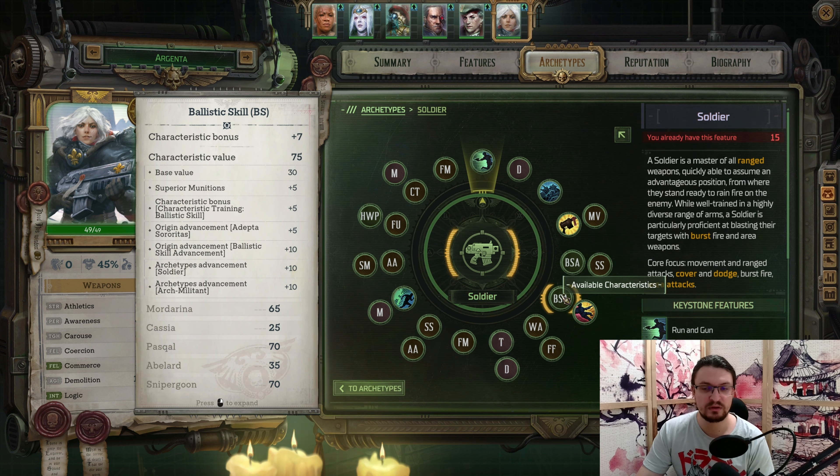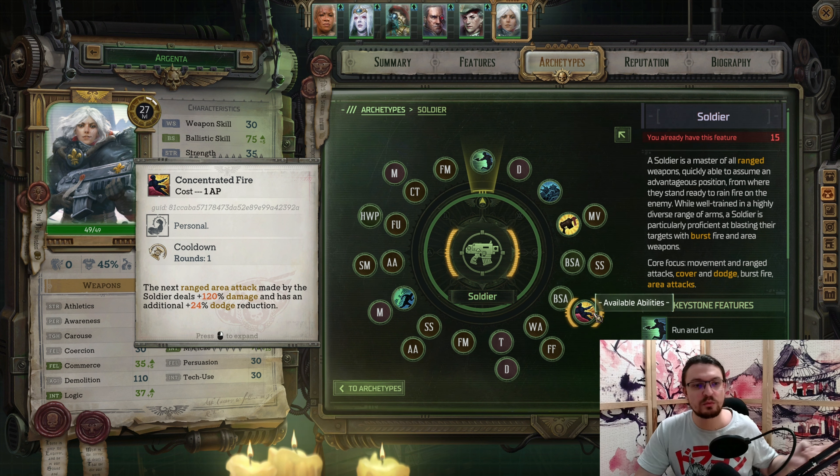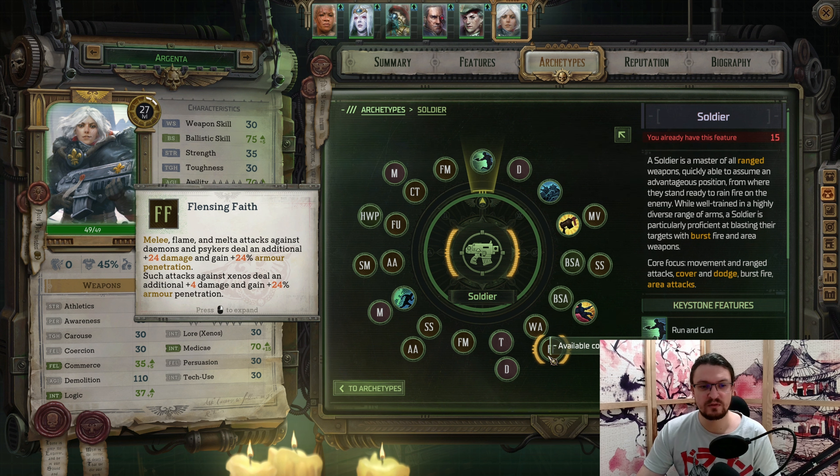Then pick up Ballistic Skill again. Get Concentrated Fire — this one is a massive boost to your damage. For just 1 AP you can use your Burst Fire basically twice, because Burst Fire usually costs 2 AP but this one only costs 1 AP, so for 1 AP you're basically doubling the damage. Then we're going to pick up Willpower. This will make sure we have 40 Willpower, which is a characteristic bonus of 4. And then we're going to pick up Flensing Faith.